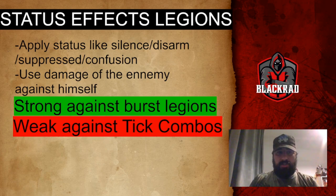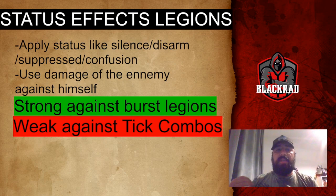Next, we have Statue Effects Legions. These are legions that apply effects like Silence, Disarm, Suppressed, or Confusion. They use the enemy's own damage against themselves with Confusion, or they Silence the enemy so they can't attack at all. These legions are strong against Burst Legions because they shut down the burst damage in the first three rounds.